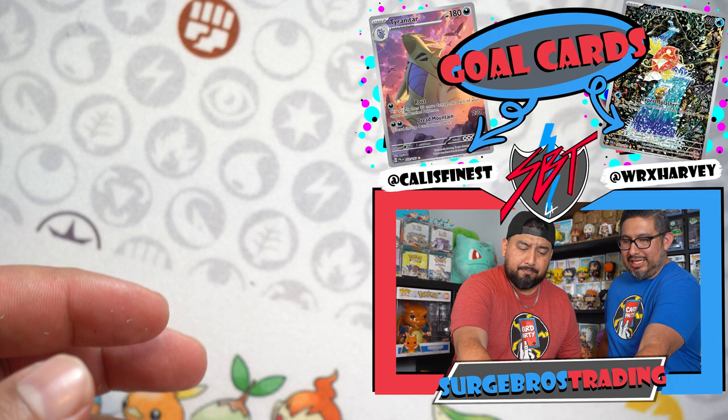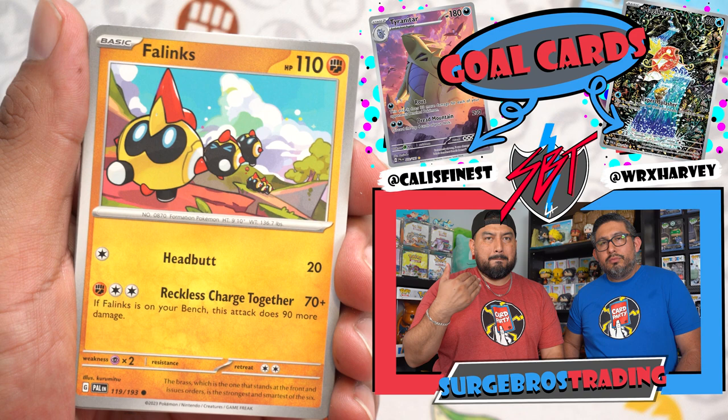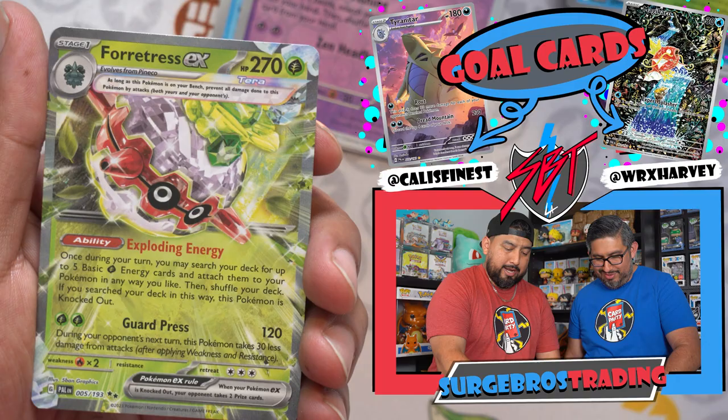SBT Gang, let us know what you guys thought about our vlog video and the creator booster box video — we had a lot of fun making those and want to keep doing vlogs and collabs. Last pack for Kenny: Vespiquen, Ice Rider, Slowpoke, Bombirdier, and a Forretress EX — which we already have, unfortunately. And on the news front — last Friday, Pokemon 151 product was finally announced, and pre-orders went out at Best Buy, Pokemon Center, Target, GameStop everywhere.